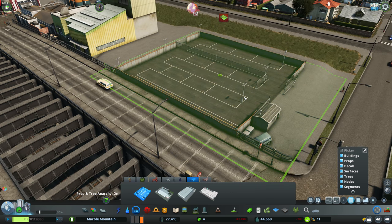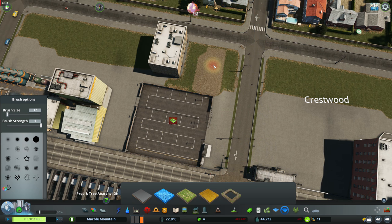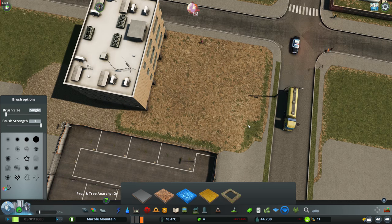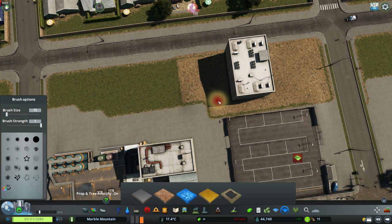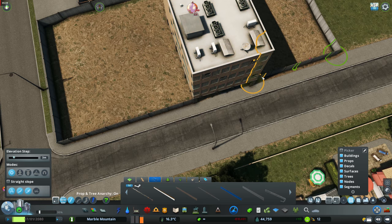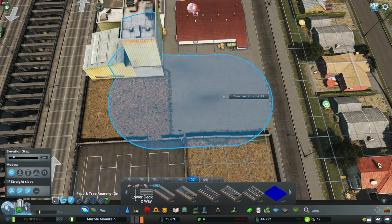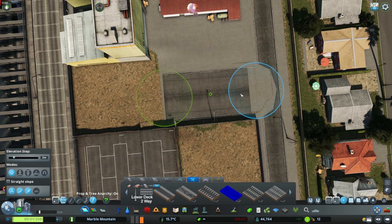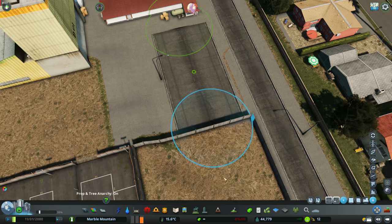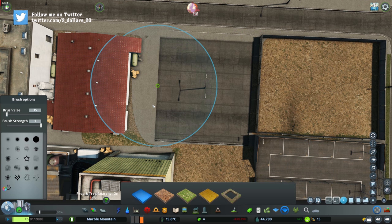I've just been working on some of the commercial areas that sit around this highway. On either end of this street or these three blocks is a highway, but it pretty much comes to a bit of a crawl when it gets to this neighbourhood, which I sort of like. Obviously it's not very effective in terms of getting traffic around, but it's a fairly realistic look because a lot of cities do this — quite often you'll be on a highway and then all of a sudden you'll be in the streets and then back on the highway. That happens when they build highways around preexisting road layouts.